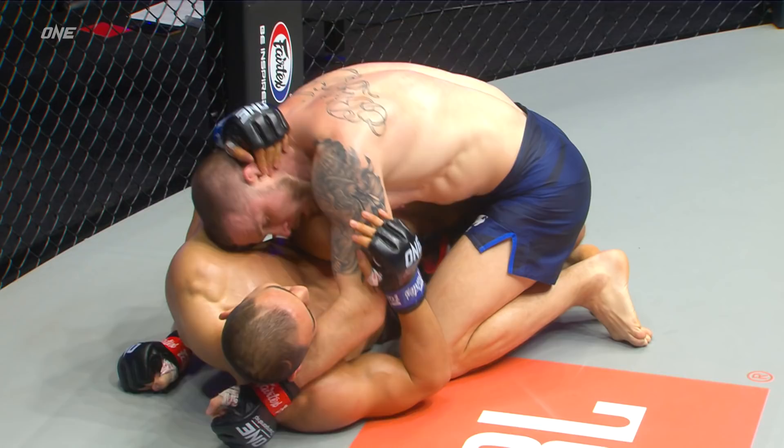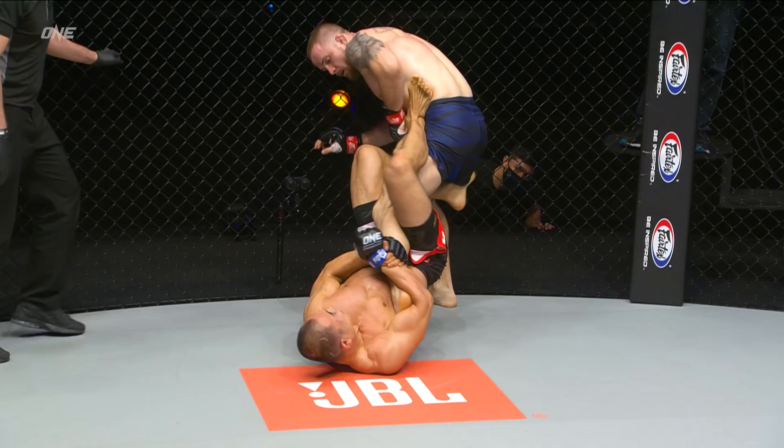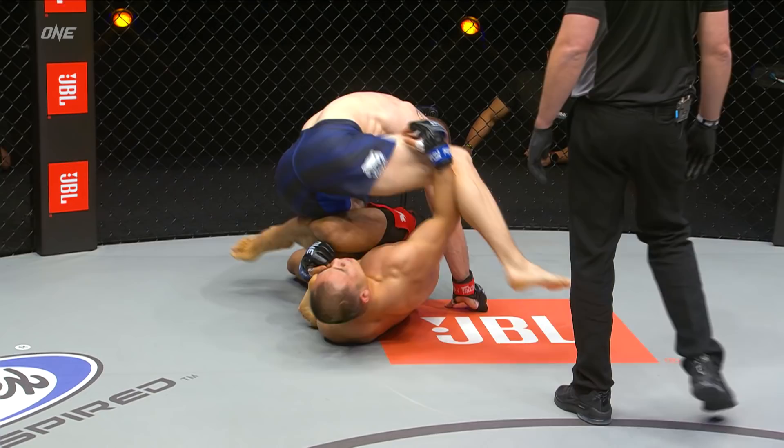It looks like Fan Rong's going after the leg now. Looks like he's got that Ashi Garami, that leg entanglement — he's going after a heel hook. Good legs, getting the leg off the hip and turning. Look at Fan Rong getting deep into that heel hook. Vitaly Big Dash might be able to float over — that he does. But Fan Rong blocks the leg and prevents him from spinning. It's a good adjustment by Vitaly.